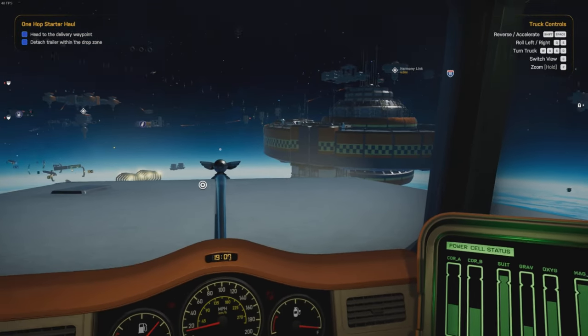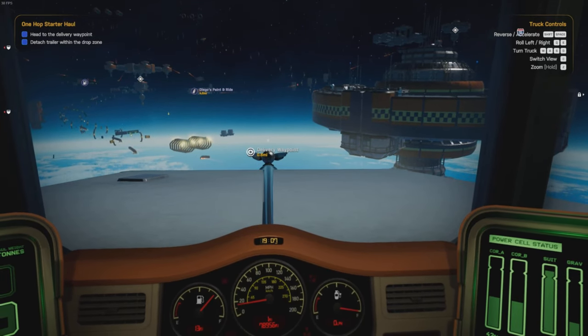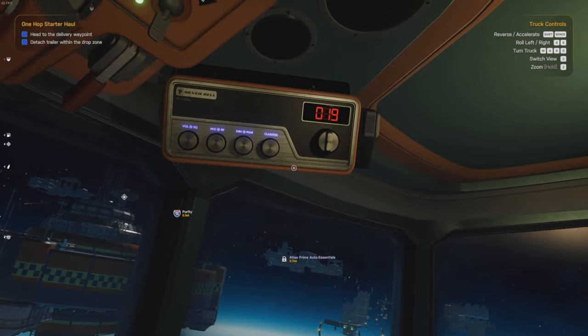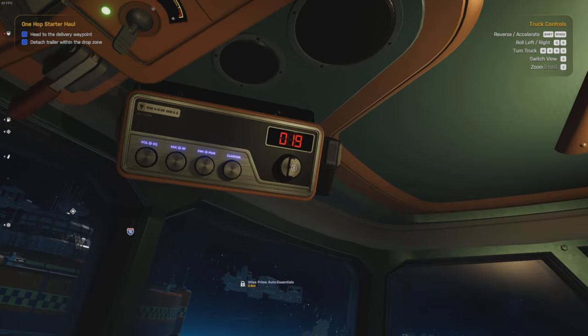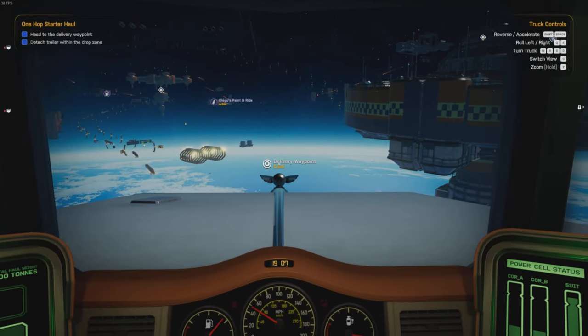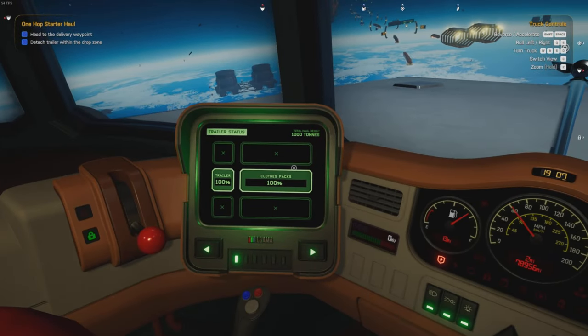So where are we going? Head to the delivery point which is down there. Yeah I like this, I love it. Old-fashioned kind of CB radio. So we're delivering clothes by the looks of it - clothes packs.